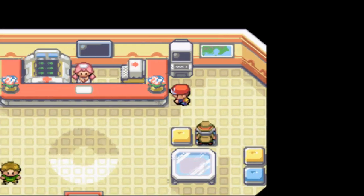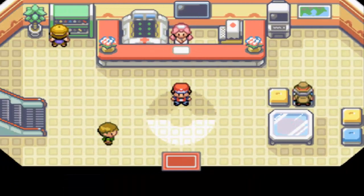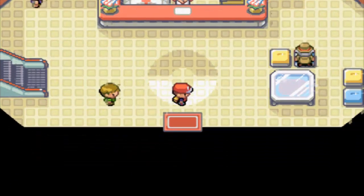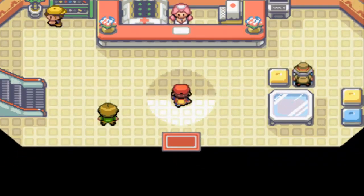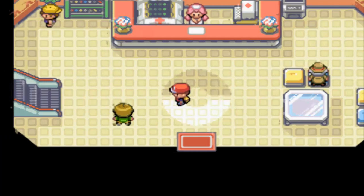An Egglock is pretty much a Nuzlocke. If you don't know what a Nuzlocke is, you should probably know by now, but I'll explain that real quick too. There are three rules: you have to nickname every Pokemon you catch, you can only catch one Pokemon per route, and if it faints, it's considered dead forever.